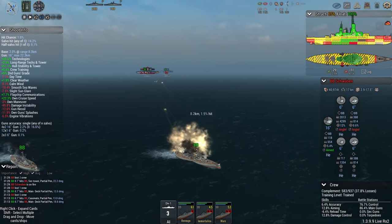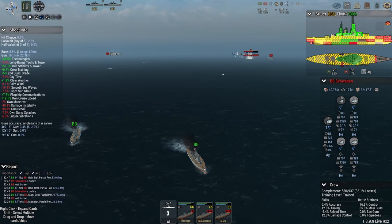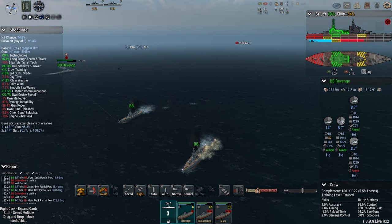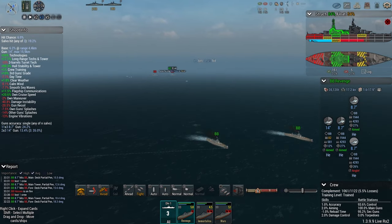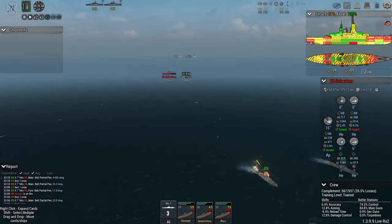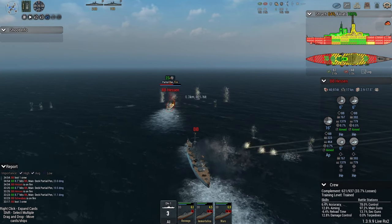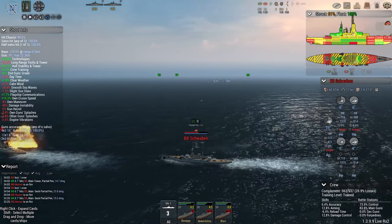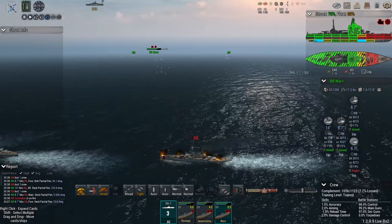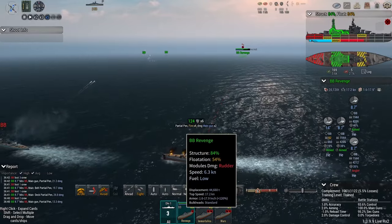Hessen down to 31% crew loss, Schwaben even worse at 37.3%. If the Germans continue to focus fire on either the Immortalica or the Mars and take one out, that would really boost their odds. Mars is starting to angle, making another destructive pen hit less likely. At this point all ships have taken so much damage that they're all suffering from about 41-45% damage instability. Revenge is practically dead in the water at six knots.